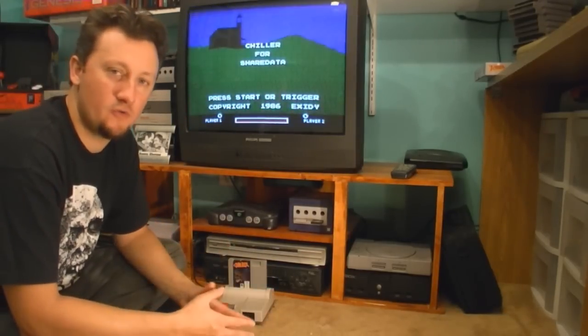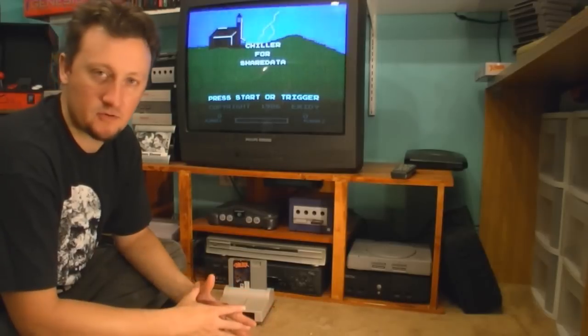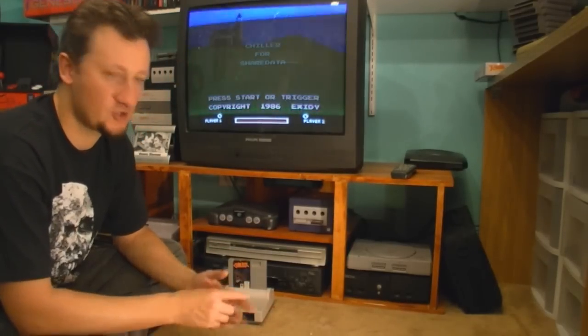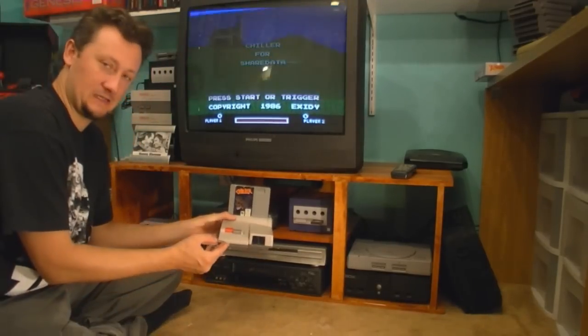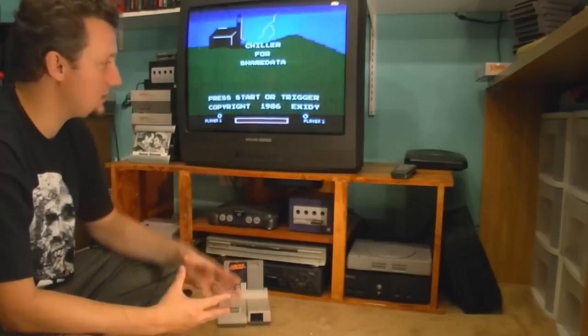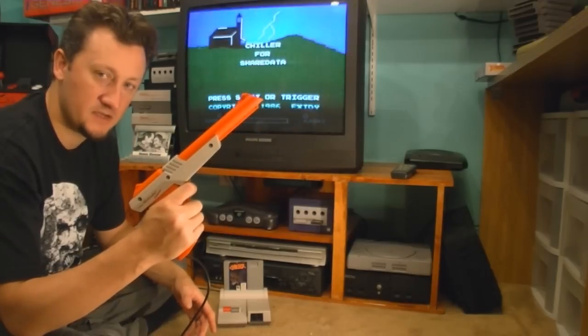As you probably know, the original Nintendo had a lockout chip built into it — it was to prevent unauthorized games from running on the system. So games like this would have to do crazy things like short-circuit the lockout chip or other things to circumvent it. Well, when Nintendo released this little guy, they got rid of the lockout chip, so games like this now work a whole lot better. This is a gun game, so let's get this thing plugged in.